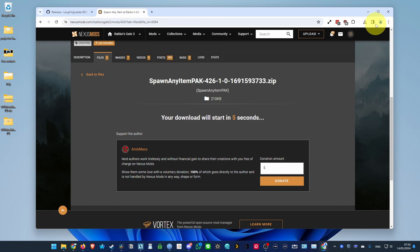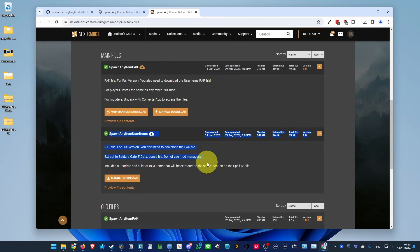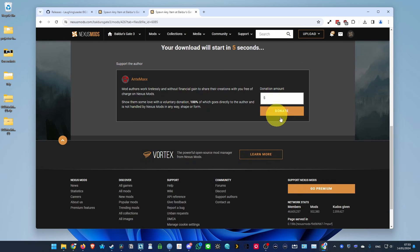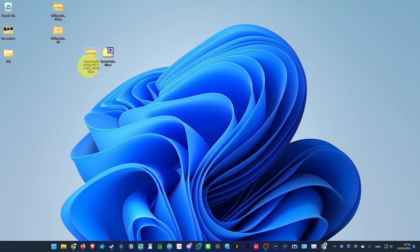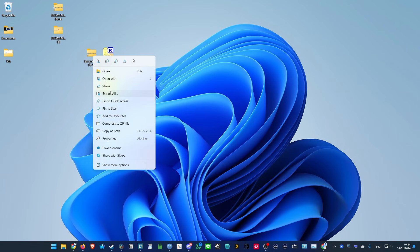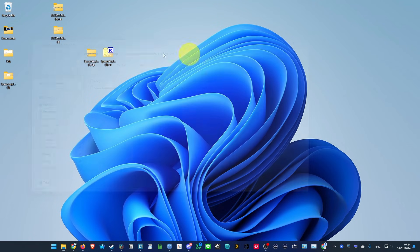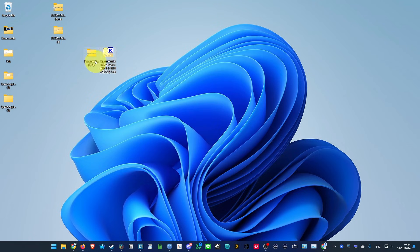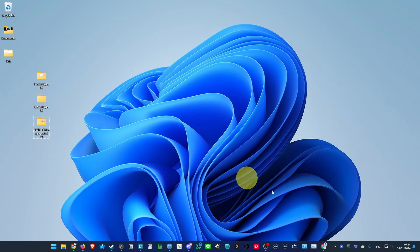Press slow download to download the mod. We also need to download the spawn any user items file — click manual download and use the free download as well. Once we have both the spawn any items pack and the spawn any user items file ready, we're going to extract both of them. Right click and extract on each file. We can then delete the original zip files, leaving us with three folders: spawn any items pack, spawn any user items, and the mod manager.